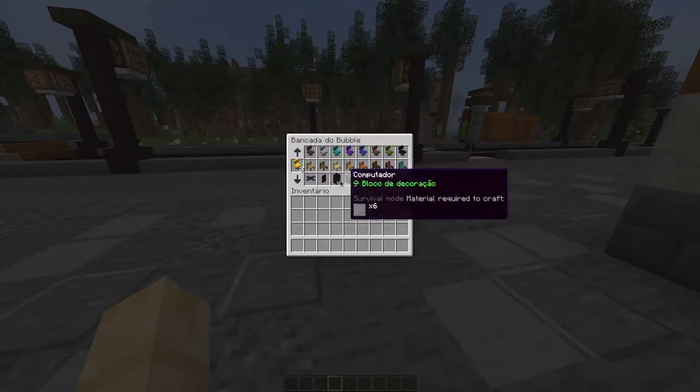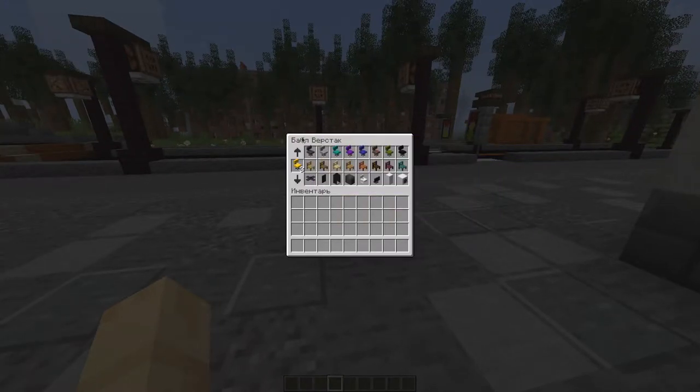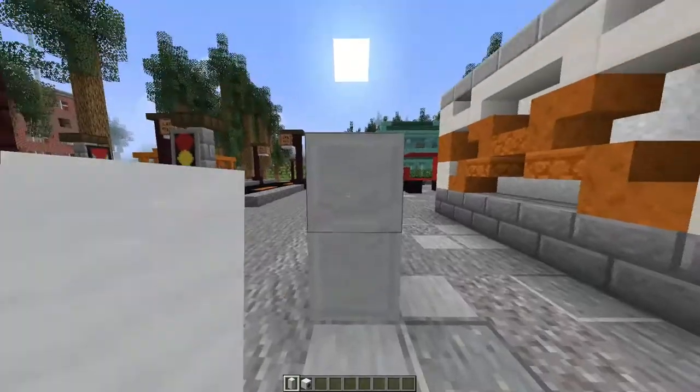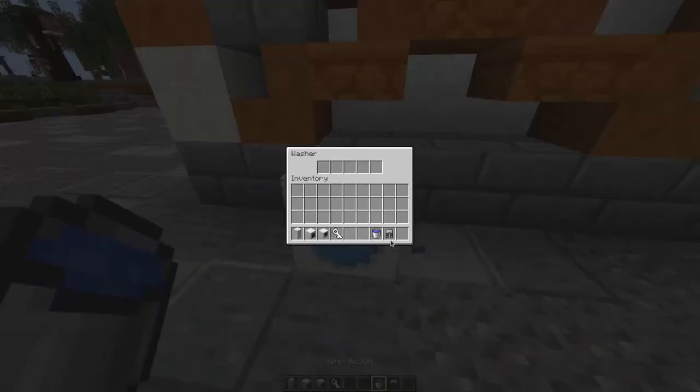There are some new translations such as Portuguese, Russian, and Italian. Also there are new blocks: fridge, washer, and stools.